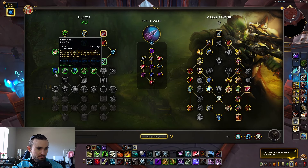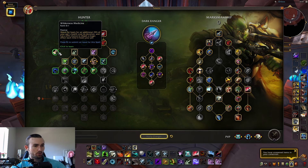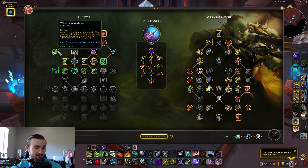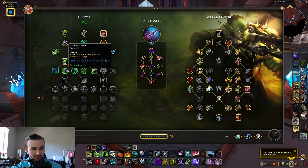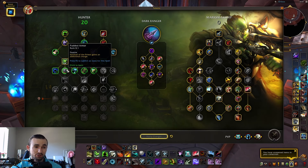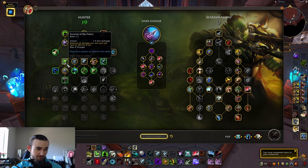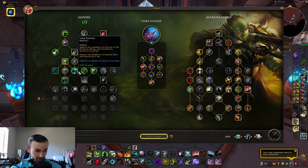Scare Beast is roughly in the same area. Wilderness Medicine is now a one-point node instead of two points, which is nice. There's a new talent: Padded Armor — Survival of the Fittest gains an additional charge. That is insane. I've been wanting that forever for Marksmanship Hunters.